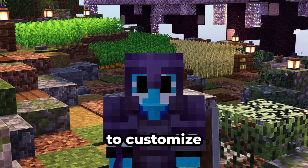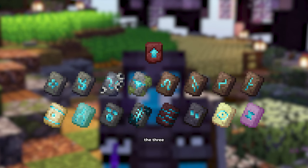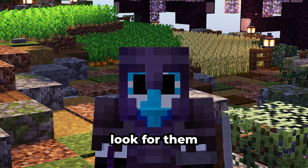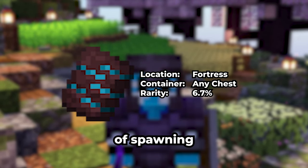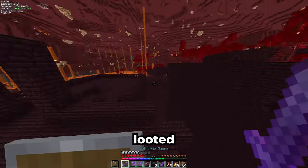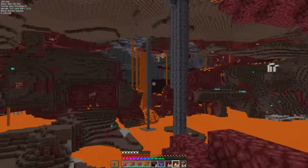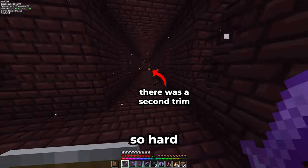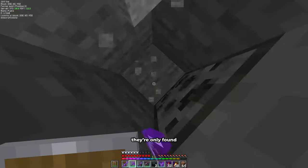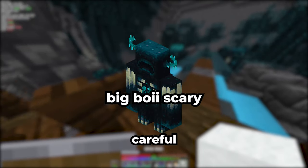Mojang added a new way to customize our armor using armor trims. I want exactly the three rarest ones for my armor, so let's go look for them. The first one I want is the rib armor trim with a 6.7% chance of spawning in a fortress. I have already looted the entirety of this fortress earlier, so I'll have to find another one. The other trims are not only the rarest, but also they're only found in ancient cities. This means I'll have to face the warden if I'm not careful.